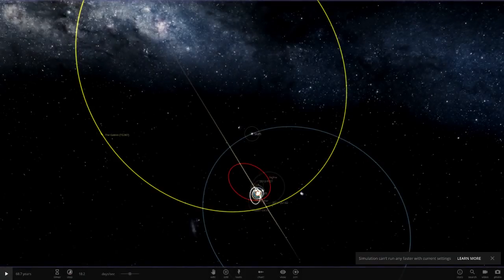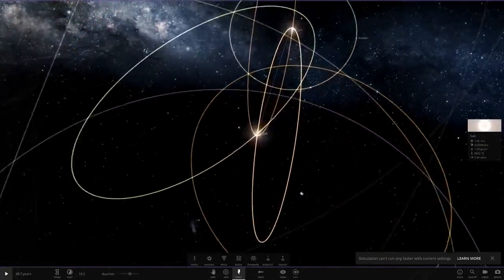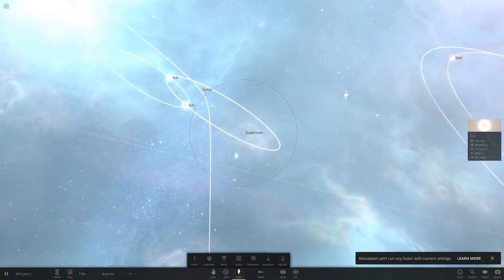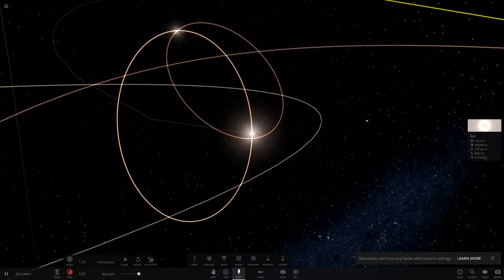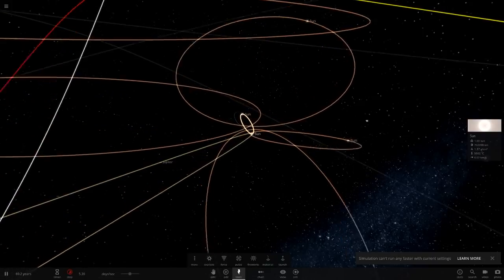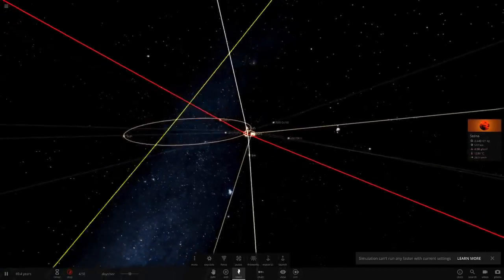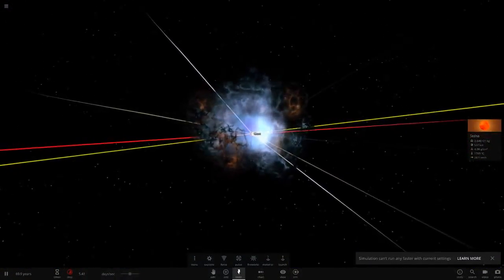Let's move on to the next scenario. Scenario 1 just causes those novas. What if we go to Tools, More, and then Auto-orbit? Maybe that will help keep things a little more stable. Let's click play and see what happens here. And boom — straight away again. That's just going to kill all of the dwarf planets out there. Straight away, another nova. It looks like these two are going to collide. Oh my god, they were unbelievably close there. So it looks like the same scenario — the two closest suns, which replaced Mercury, Venus, Earth and Mars, collide.